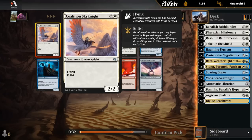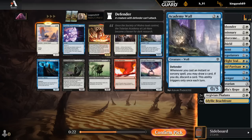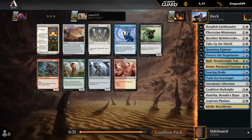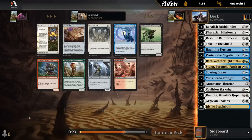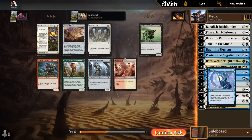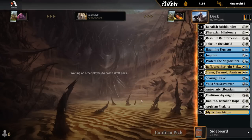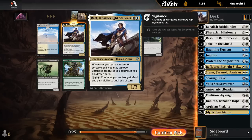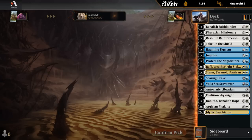Sky Knight is awesome - 2/2 flyer with Enlist, can deal a ton of damage. Or we could take another Protect the Negotiators. Not too interested in the Wall. Urza Assembles a Titan is sadly one of the worst rares for Limited, as there's not a ton of synergy for Planeswalkers. I'll grab an Impulse as a cheap cantrip that can enable Wrath. Another Wrath is definitely a legendary I don't mind having two of. Passing a Cavalier which would have been nice too.